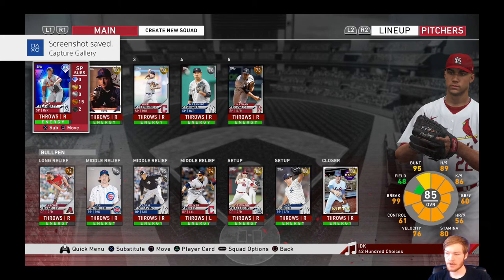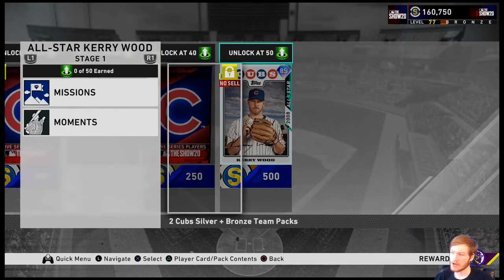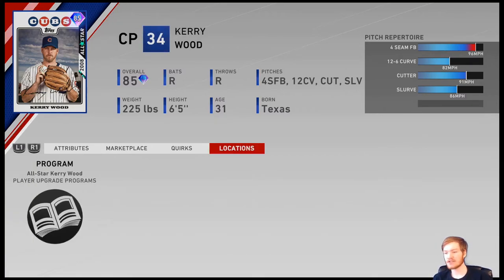Having a gold bullpen right now with maybe a diamond or two splashed in is not the worst. Let's take a look at this Kerry Wood card — he's a relief pitcher with a very good slurve, good four-seam, good curve, and good cutter. Pretty good pitch selection for a free bullpen card that's a diamond. I'm going to be getting this card probably on stream today. To find him, click on Programs, then Player Programs, and go down to Kerry Wood.